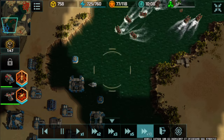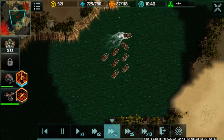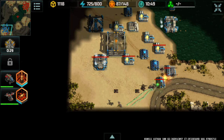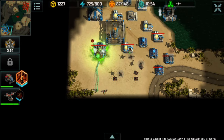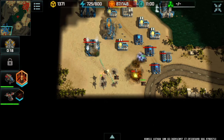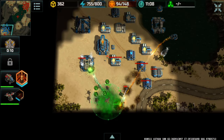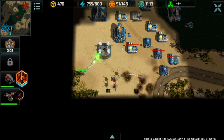I'd rather stick to my advantage and not lose more units than I should. I'm going to try and destroy that vehicle factory, delaying his Solaris production. I used a Porcupine, three Dragonflies, a Wasp, and a Salamander for this attack.